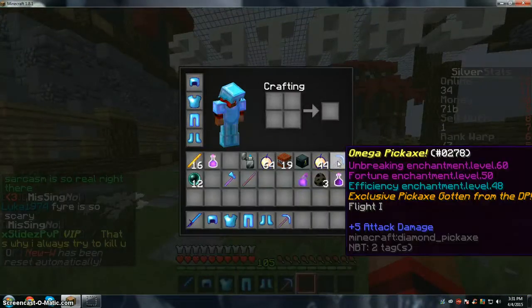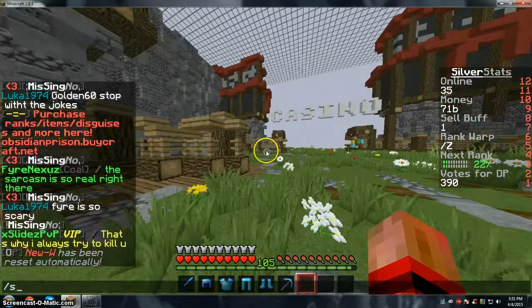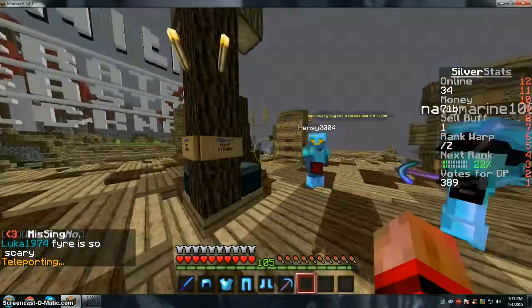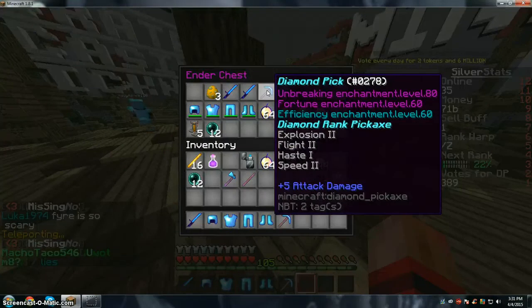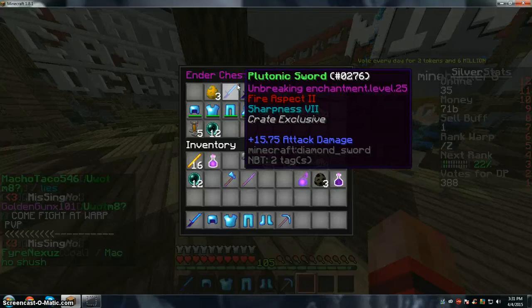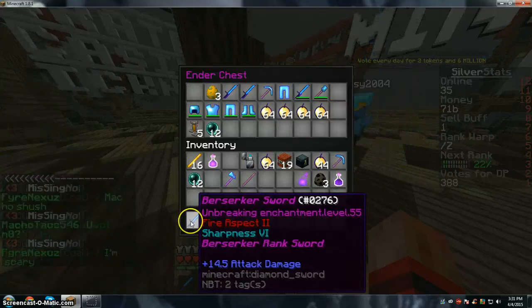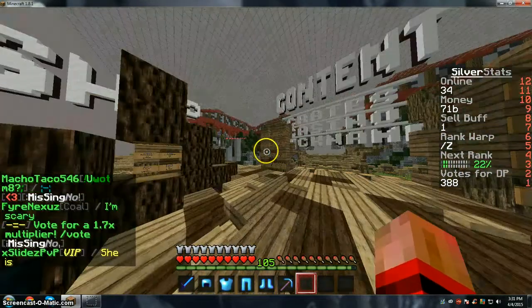Yep, exclusive — gotten from the drop party. Hold on, slash spawn — we're gonna look in my ender chest. So I got a donator pick out of someone dropping it; he said he was gonna drop it. I already have a Plutonics which is a lot better than the Berserker, but Berserker is pretty good armor.